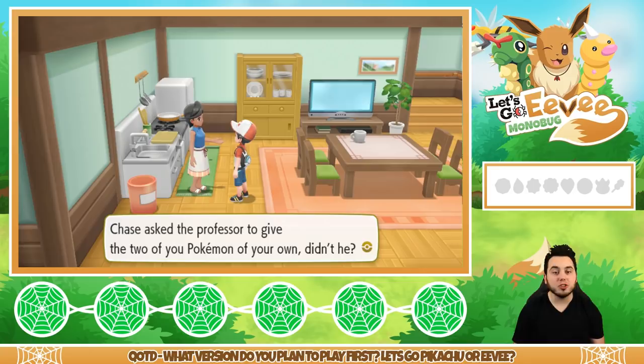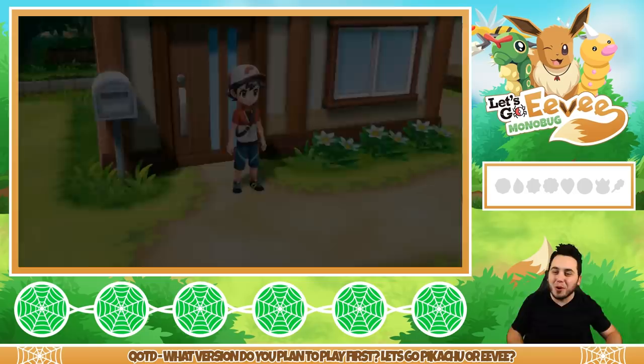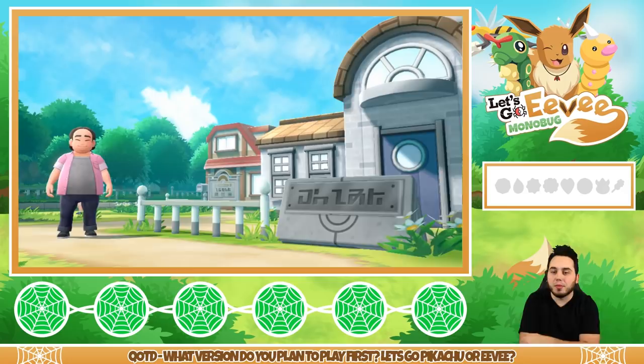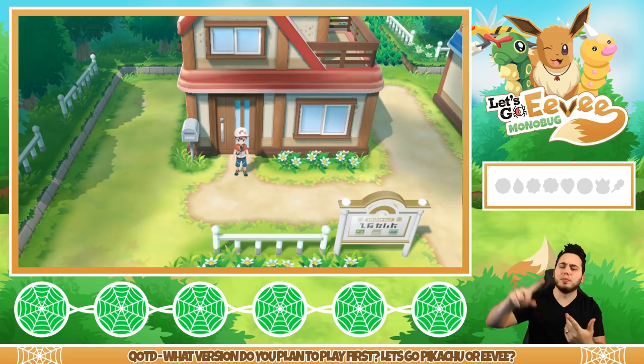I am going to use Eevee on this playthrough, at least for some of it. I may end up abandoning Eevee later. I plan on using Eevee at least at the beginning until I get my full team of bugs. There should be six fully evolved bug types: Beedrill, Butterfree, Venomoth, Scyther, Pinsir, and Parasect. That'll probably be what we end up with when all is said and done.